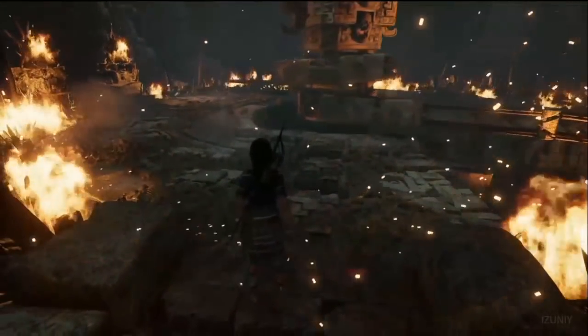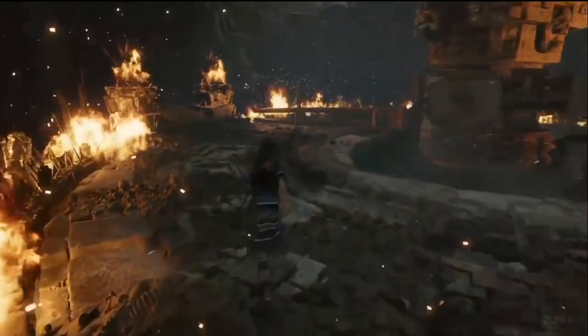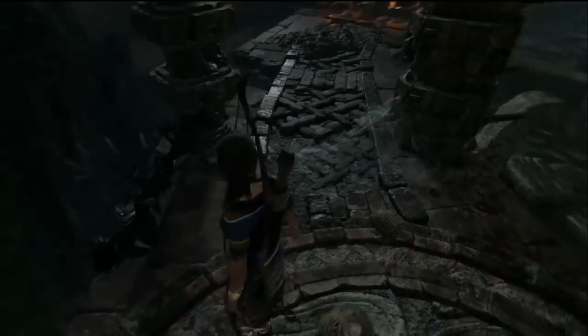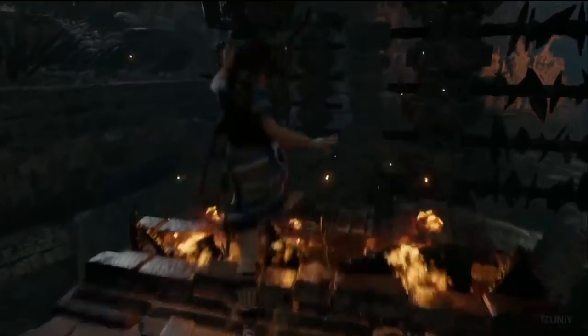We've never shown anything beyond this moment, so this is the first time you're going to get to see how you have to interact with the different puzzle elements of the Warrior's Trial. You can see it's filled with spinning contraptions, blades, flames — everything trying to stop Lara from reaching the secret.